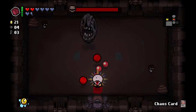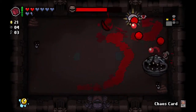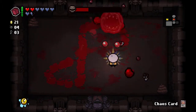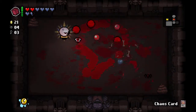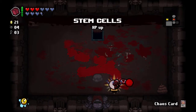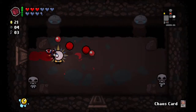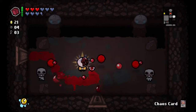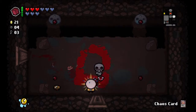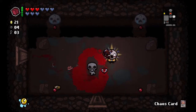Husk is definitely not a Chaos Card-worthy opponent. He should be fairly easy, but he's super fast and we're not - we're actually fairly slow. I'm going to use the D6 on the boss room or potentially on the devil room. HP upgrade - that's good. I'm not gonna pass that up no matter what. We're about 13 minutes in now.